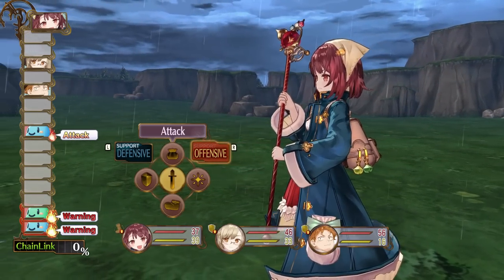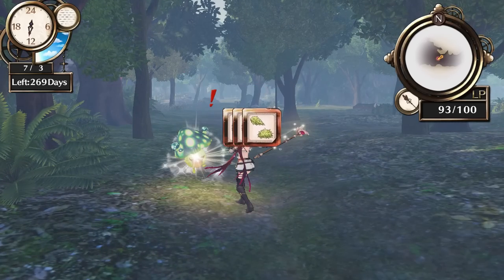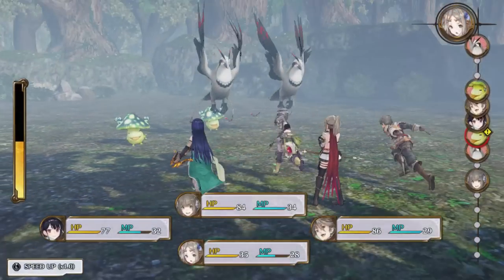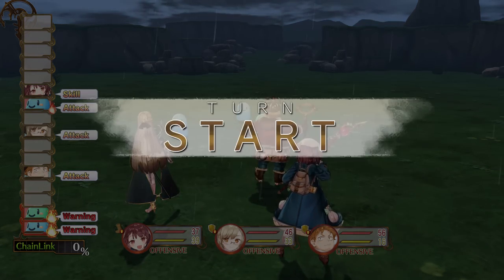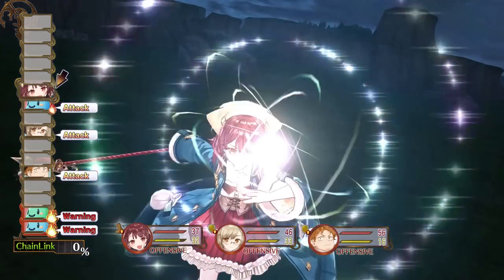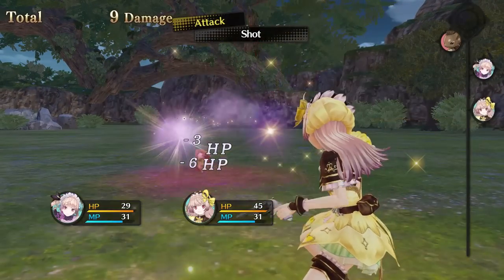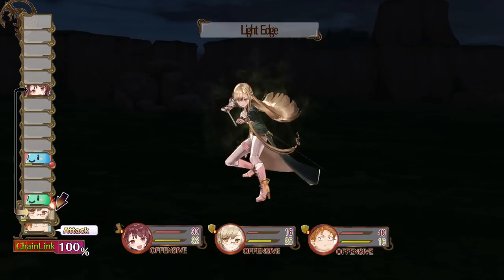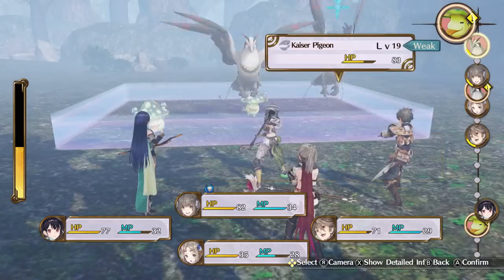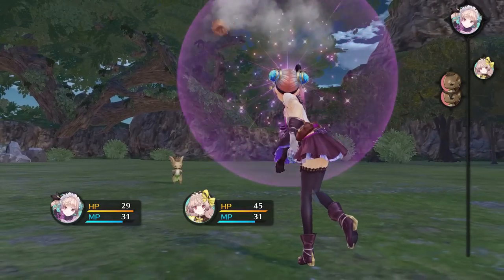The combat is turn-based in all three games, where you enter a combat screen by touching or whacking enemies in a gathering area. In Sophie, you choose the actions of all party members before watching the entire turn play out. In the other two, you choose the action and watch them play out one by one. Some level of strategy is required as you progress and the challenges become harder. There are also difficulty settings, and I always play on easy whenever that is an option — there is no shame in that.